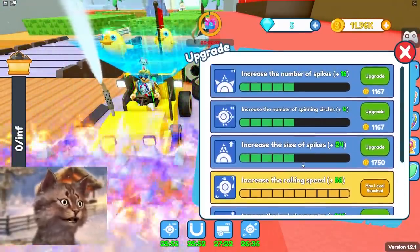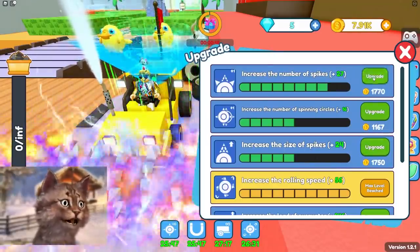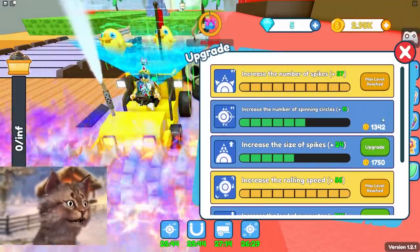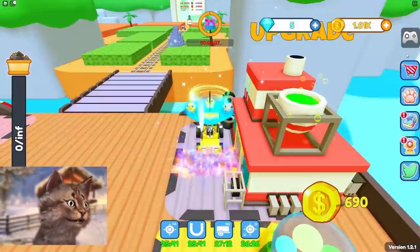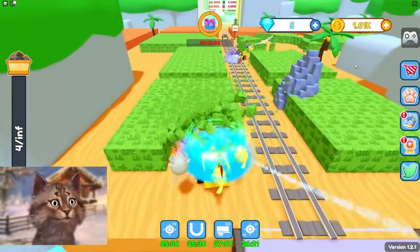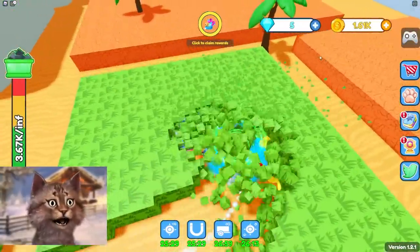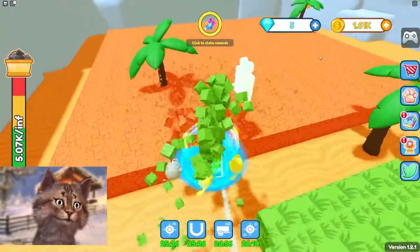I feel like we don't need to increase the load because we have infinite capacity right now. Let's increase the number of spikes, max that out, and then max both of these. We're almost completely maxed. I think once we max we might be able to unlock something new. Look at me running through all this grass — we're breaking it.